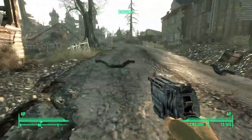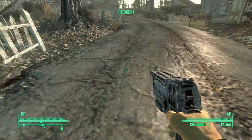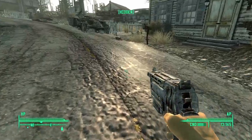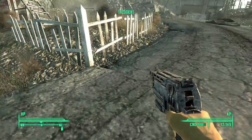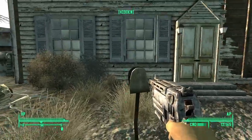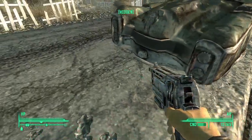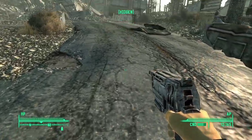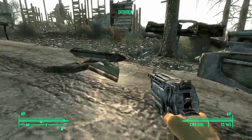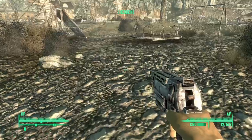I probably blew up all the damn mines. We have a key to a gate somewhere over here — I don't know what it's for. There's the playground. Where are the landmines at? There's a lawnmower. This is empty. Did we already get this stuff? I probably blew up all the mines already. I'm really ticked that I ruined my own plan. Let's go into the playground and see what we can find.